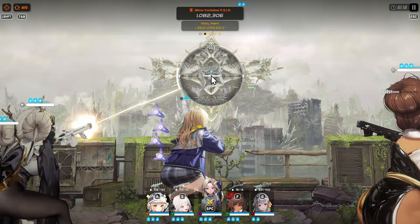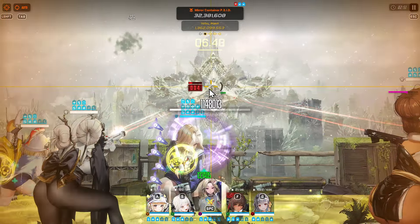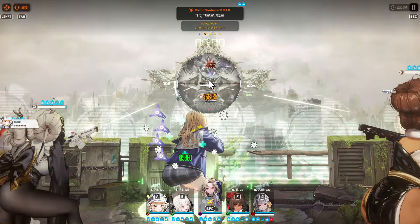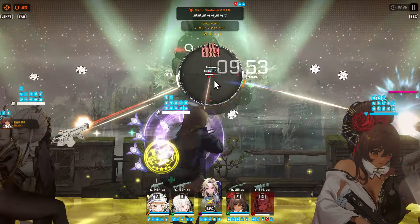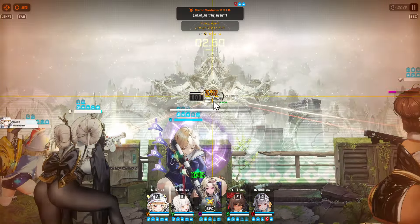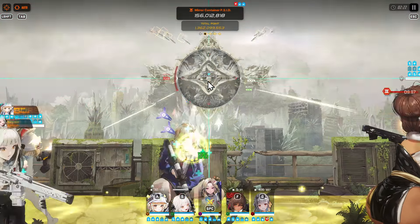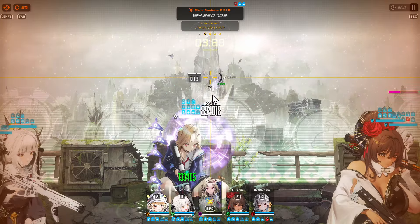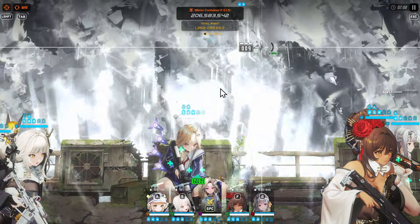Alright, phase one: we just have to take cover, then a glass slipper will show up — destroy it. Basically deal free damage while waiting for another glass slipper. You don't need to full charge for that glass slipper; you can instantly destroy it as long as you're using a sniper rifle or rocket launcher. We're about to enter phase two. That's the signal right there — the rocket volley. Take cover and destroy the QTEs. Here comes another QTE; make sure to take cover. And there we go — on to the shield phase.